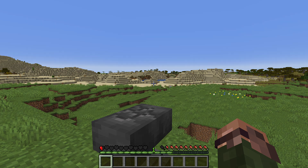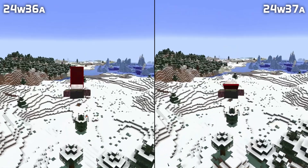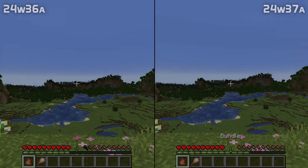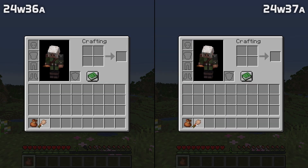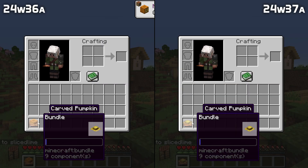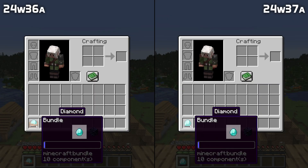Other component bug fixes: wearing a non-Elytra item with the glider component no longer makes your cape point straight up when flying. If you give an item the tooltip style component, that is now also reflected for the tooltip that shows when selecting the item inside a bundle. The custom model data component now works properly for items shown when peeking out of a bundle, as well as for the model of the open bundle itself.